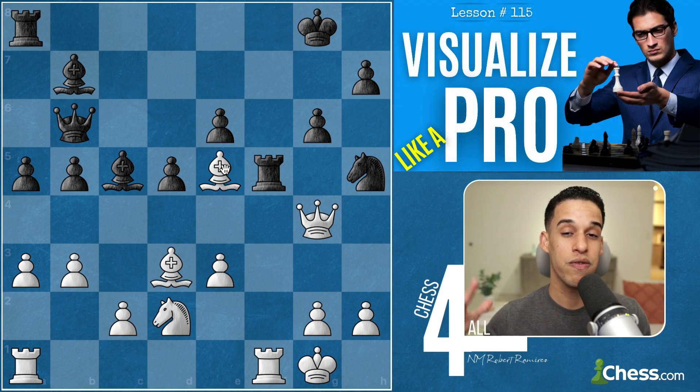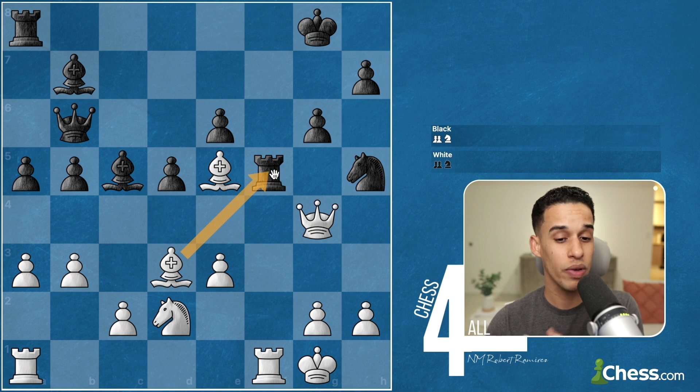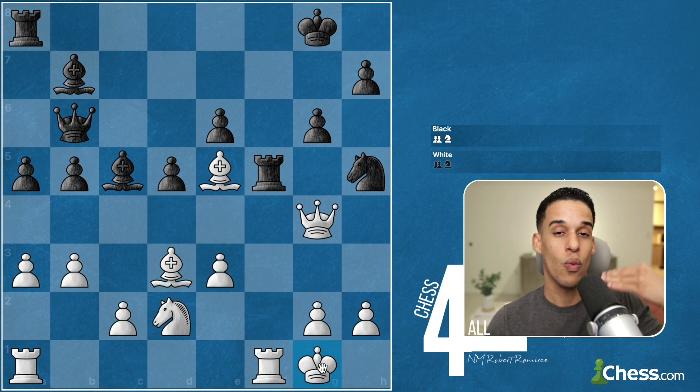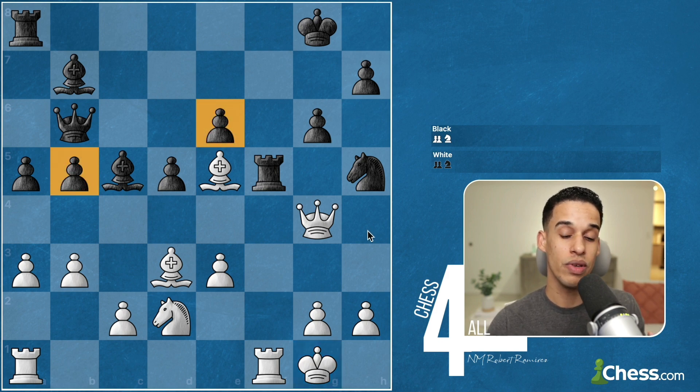Chess is all about pattern recognition. We've talked so much about tactical patterns like getting the exchange, forks, pins, but we also have to reinforce positional and strategic patterns. That's why only some of you will quickly detect there's a weak pawn on e6 and a weak pawn on b5 — these are going to be liabilities for the opponent and will make it very easy to convert an endgame. So instead of the unclear variation, we go Bishop d4.